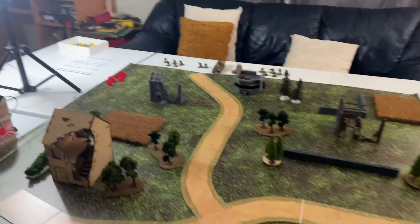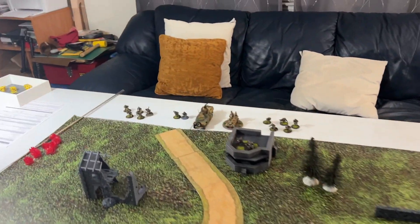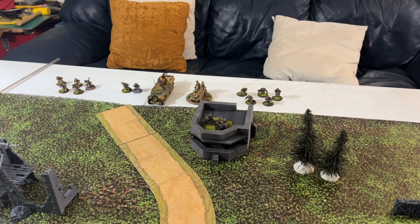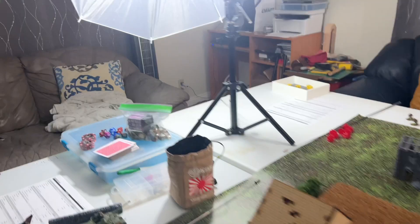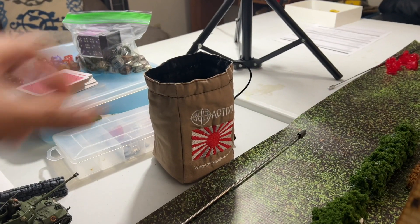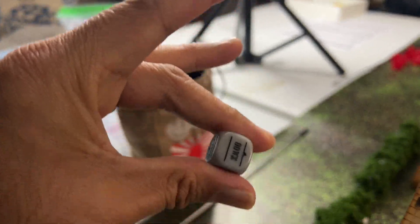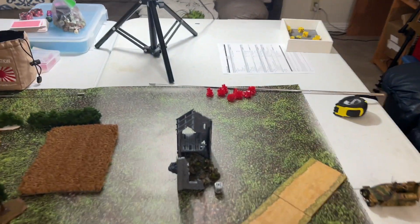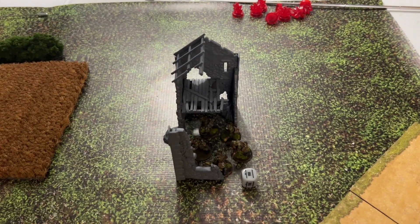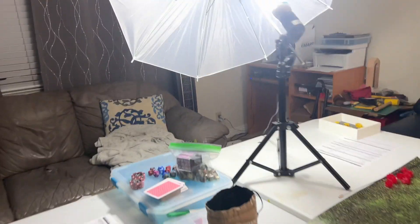Top of turn one - most units start off-board except for the medium machine gun team which ended the last game at the bunker. First order die pulled is German, so the rifle squad and LMG squad ran from the board edge to the farmhouse.